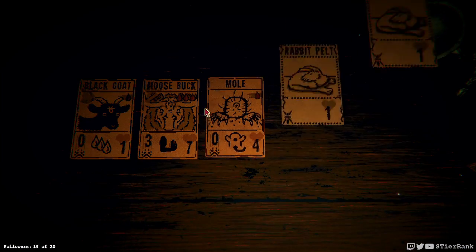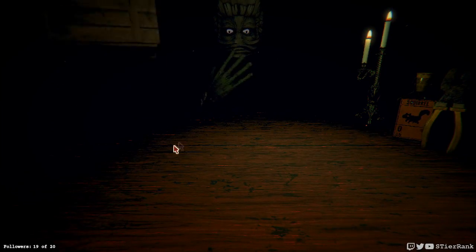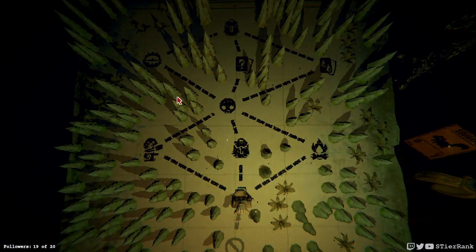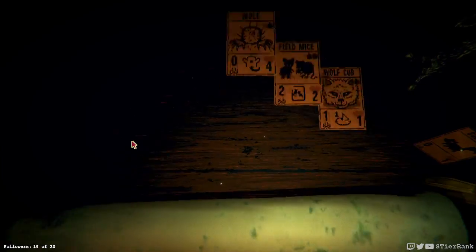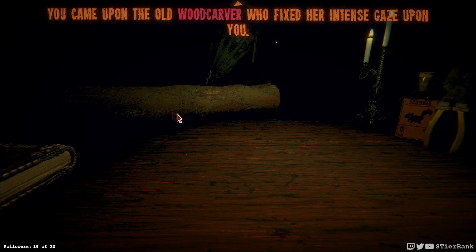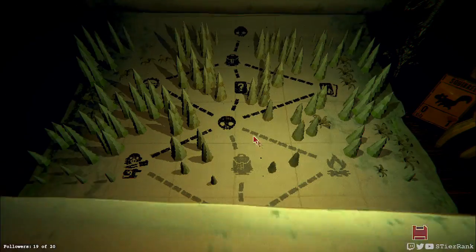We start with two rabbit pelts. I think I'll fill my slot — we can add the fecundity sigil and a wolf cub too, it's always a nice card to have. We could power something up or go to the wood carver. I feel like it's a little early to power something up, so let's go that route instead — maybe we'll get a good sigil.